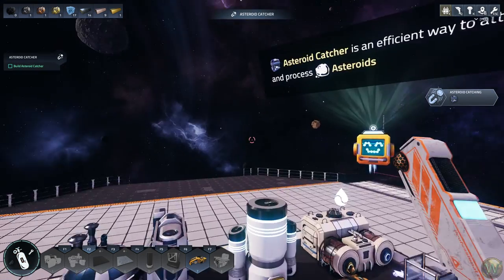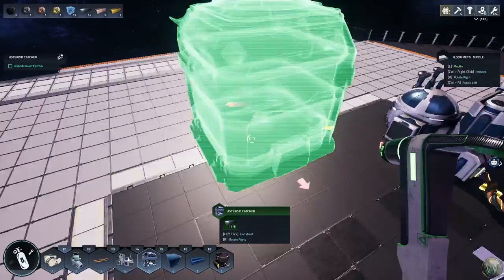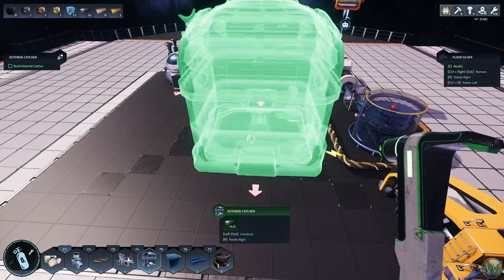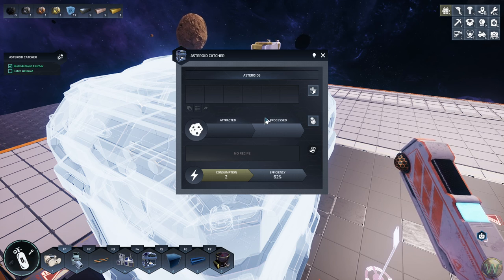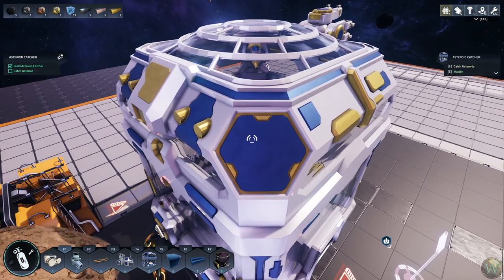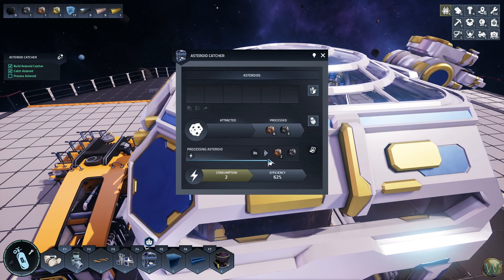Asteroid cacher sounds like a great idea — it's a really neat thing. An asteroid cacher is an efficient way to attract and process asteroids. It's here on slot one, number five. It needs power and has two separate outputs. You can press F when pointed at the machine, then left-click to target, and it pulls the asteroid in, breaks it down into materials for you — so you don't have to go mine anymore.